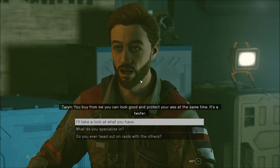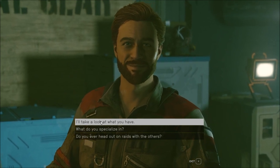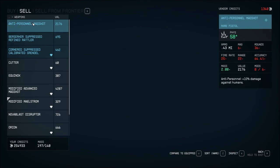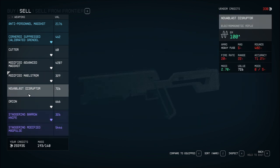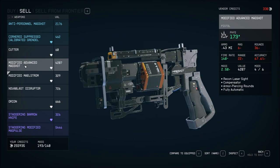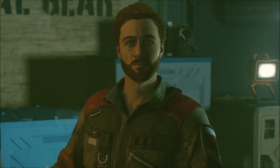I'm looking to start a transaction with this gentleman here. Let's get you set up. Okay, selling Berserker thingy and Equinox. Keeping that and that for now. And I can't sell this — Anti-Personnel Magshot. I'll sell it to her over there.